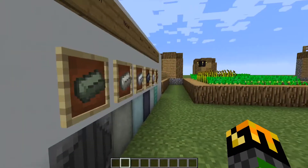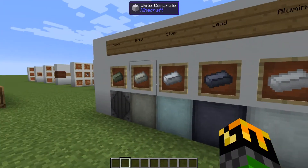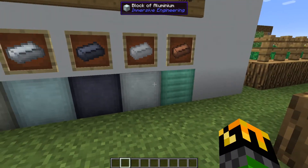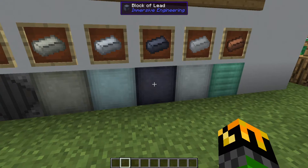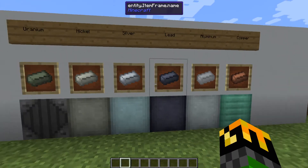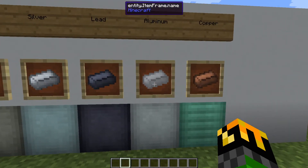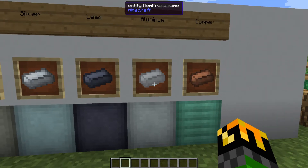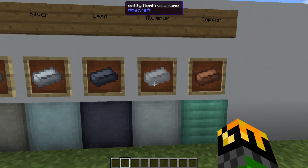Each of these acts like a normal ingot, so when you smelt the ore you will get a single ingot just like normal Minecraft ores. You can craft all of them into blocks just like so. One thing to note is that bauxite is not in this list, because when you smelt bauxite it will give you aluminum.